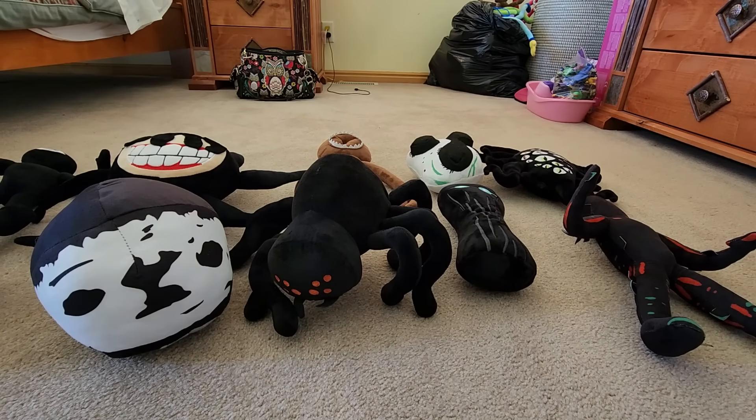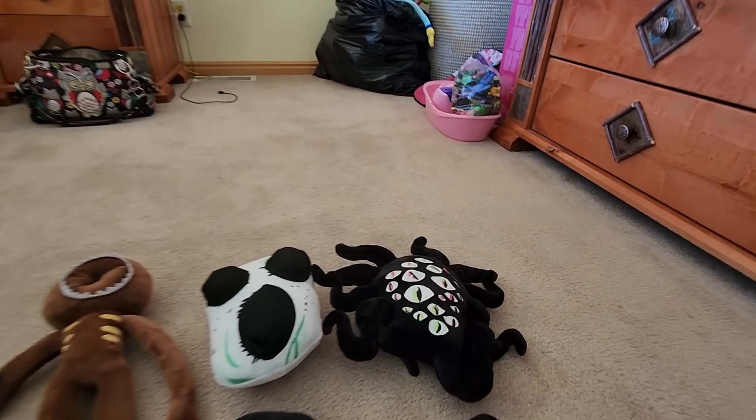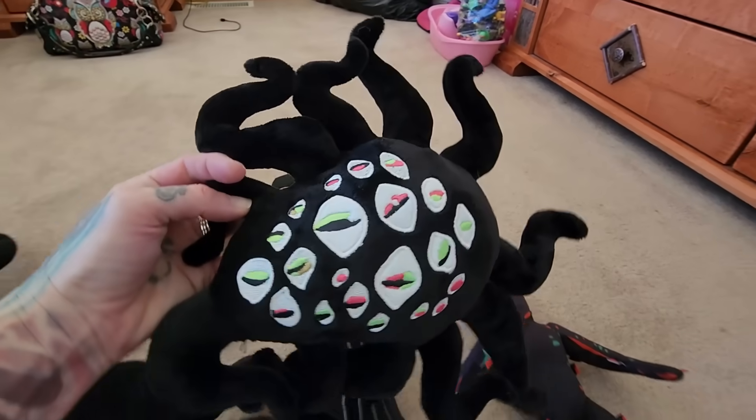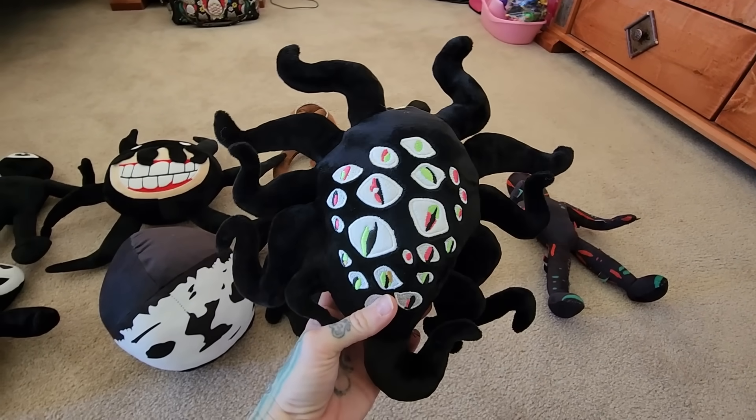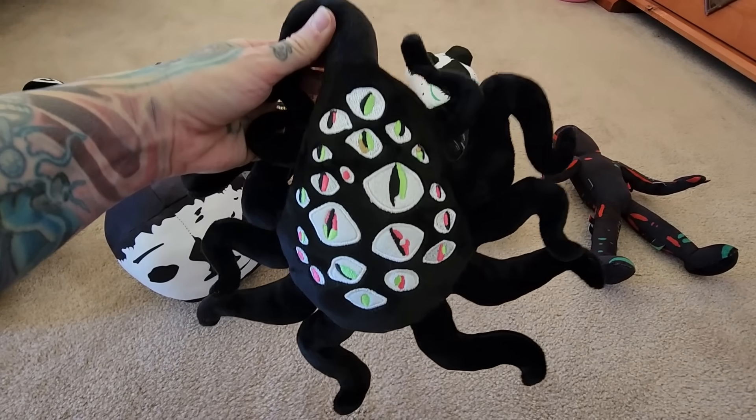The next one is Eyes, and I think Max really likes this one. He kind of looks like a kraken to me. He appears as a big jumble of eyes, and when he comes, a purple light will fill the area where he's about to spawn.